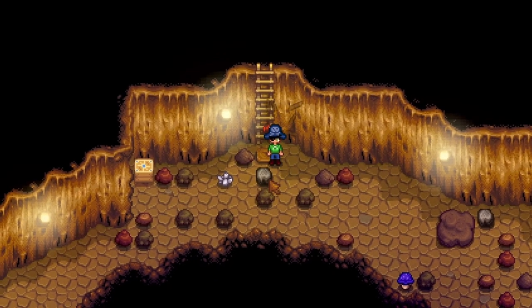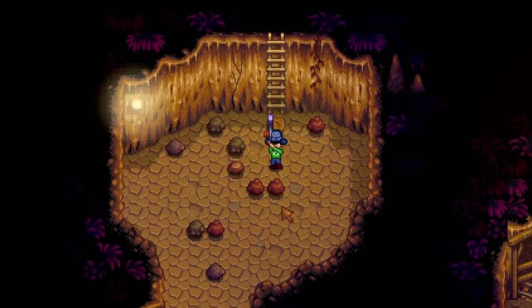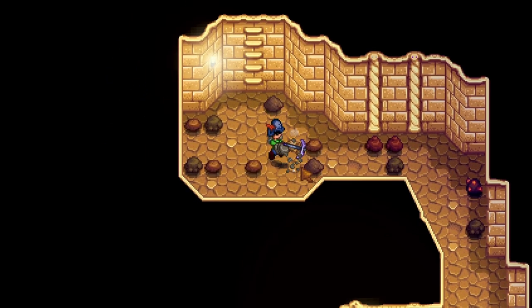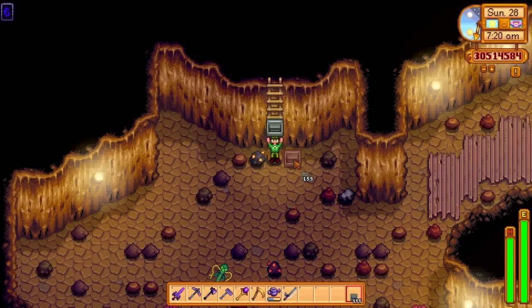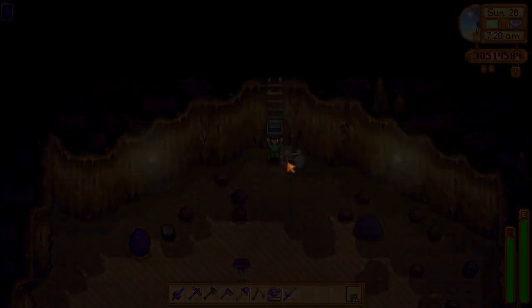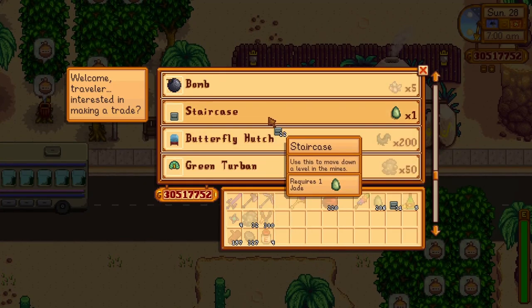The skull caverns is the place you would get iridium from, in order to get enough for iridium sprinklers or upgrading your tools later on, but you would need to have your pickaxe upgraded to gold level before heading there. The caverns are nothing like the mines — the enemies are quite hard and you would need to be prepared with a lot of buff foods, food for healing, and a lot of bombs in order to save up energy. Staircases are a must in the skull caverns, but wasting stone will not be optimal. If you already had a crystalarium from the museum or the vault bundle, you should duplicate jade in them, since every Sunday you can trade jade to the desert trader for some staircases. This can be done way before you even unlock the caverns, so the sooner you start duplicating, the better.